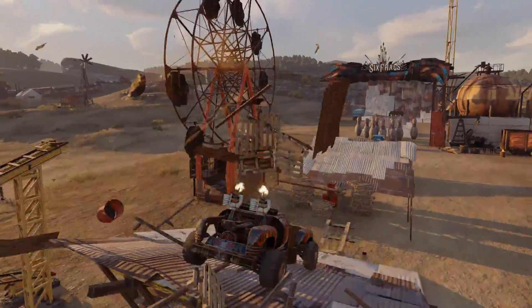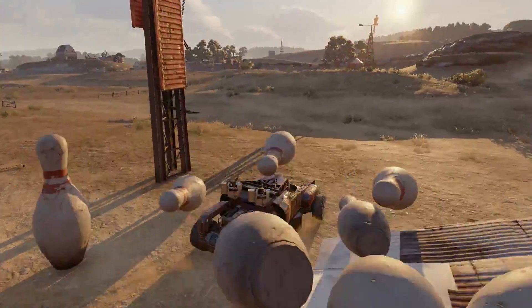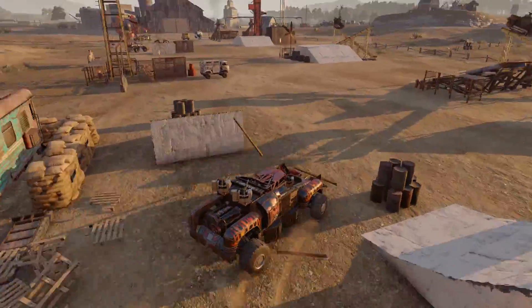The beauty about low power score is you do not have to build meta vehicles. You can just build for the looks and have fun. On the build you see here I put three vectors and a cooler — a blue one — and nothing else.